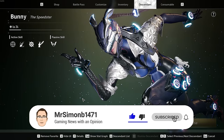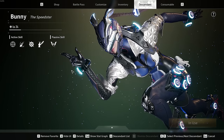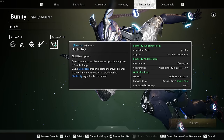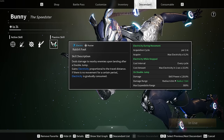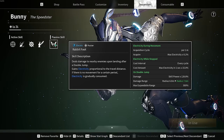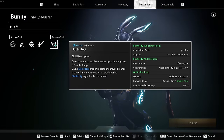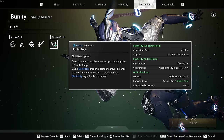So let's start with Bunny's passive skill, which drives everything around her. Bunny is called the Speedster for a reason — her entire kit synergizes around movement. Her passive deals damage to nearby enemies upon landing after a double jump. The key takeaway is that Bunny gains electricity proportional to her travel distance.